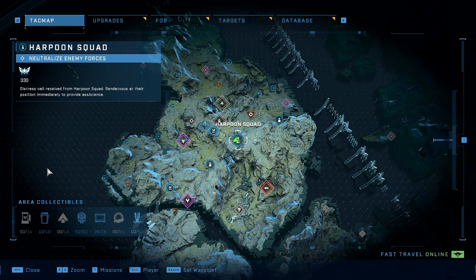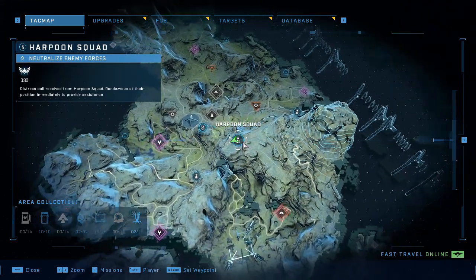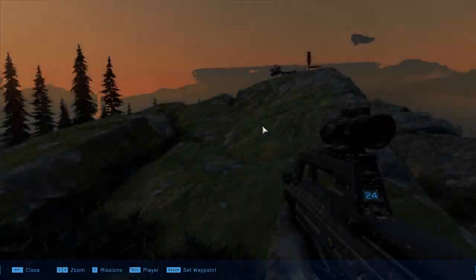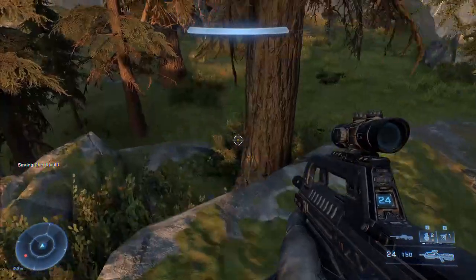Hey guys, if you're trying to find somewhere to finish the 'brute throwing the grunt with grenade' achievement, I found the easiest spot. It would be right at Harpoon Squad. You gotta make sure you didn't finish saving them yet. What you're gonna do is go to Harpoon Squad but don't show yourself yet.